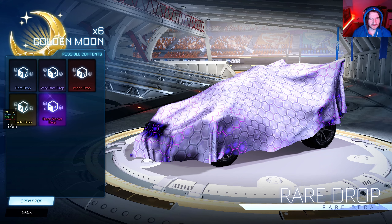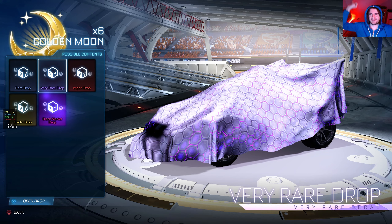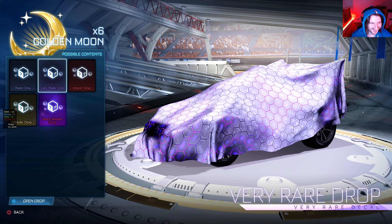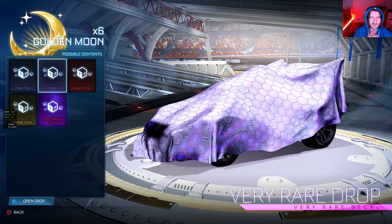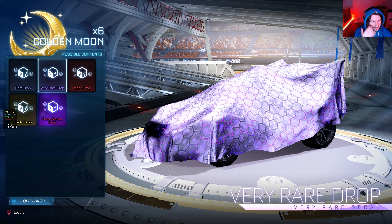Alright guys, we got six Golden Moons so we're gonna open them. It's probably gonna be trash but we'll see what we get. We got Coral here - say what's up, Coral. No, you're gonna get bangers! Six black markets? I'd be alright with like one or two imports. If you could get enough to trade up, that'd be sick.